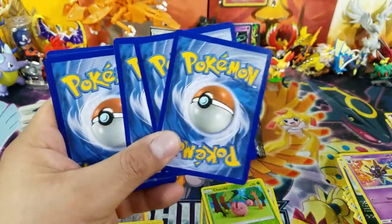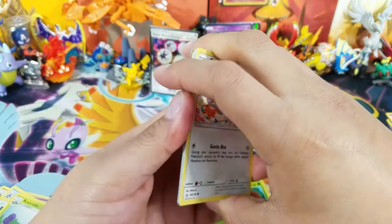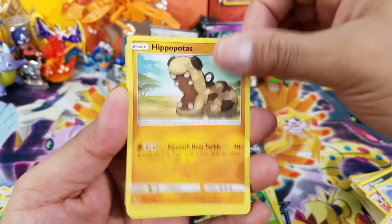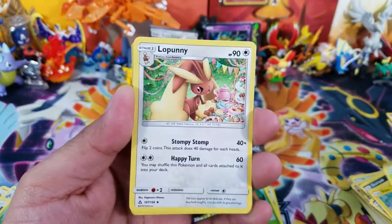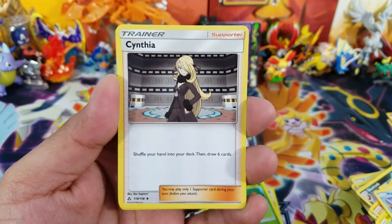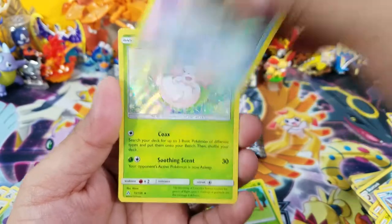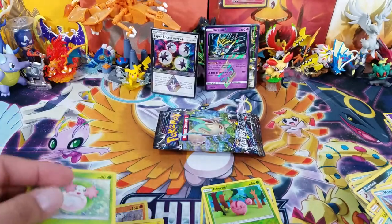So far we've only hit one GX, which was the Duskman Necrozma GX from yesterday's video — please go check that out. Hopefully we get more awesome pulls from this side. Wow, another Cynthia! That's three Cynthias — this was a nice box for Cynthias.